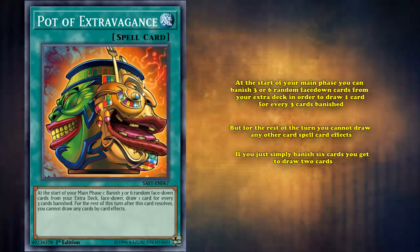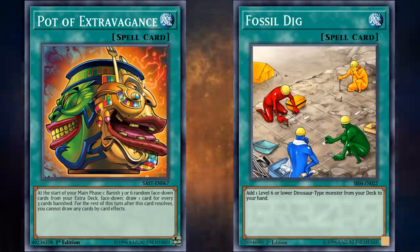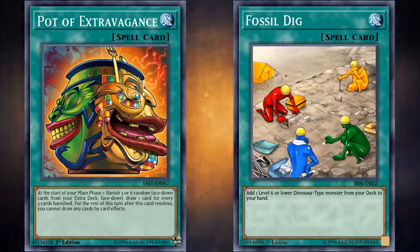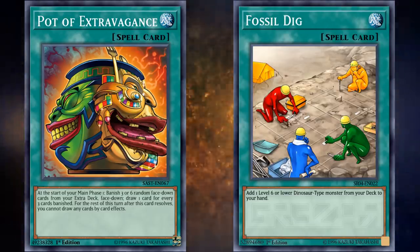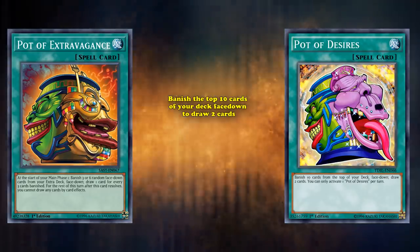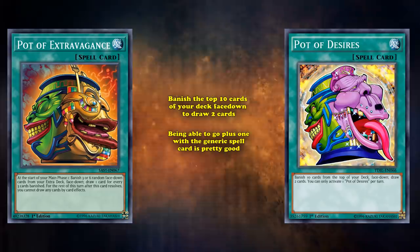The only downside is not being able to draw other cards by card effects, but most meta decks like to search out cards from their deck anyway, not draw them, so that's not really a big deal. Being able to go plus 1 for just getting rid of some cards from your extra deck is totally worth it in a whole bunch of meta decks, especially if you don't really care what cards are in the extra deck very much. It basically just turns your extra deck into fuel for Pot of Extravagance.